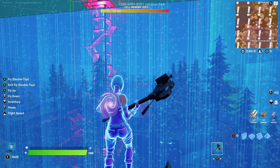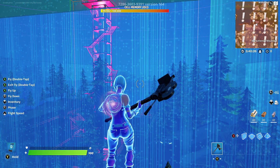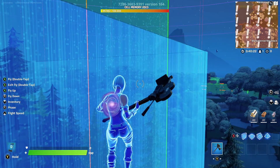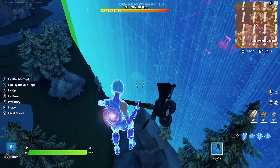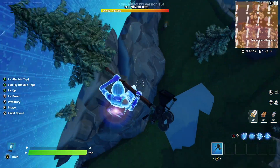To begin, every map has a center point. That's the biggest understanding you need to take away from a thermometer island. You need to find where your center point is on your thermometer island. The center point could be anywhere on your map — mine just happens to be in this area right here, which is just super random.